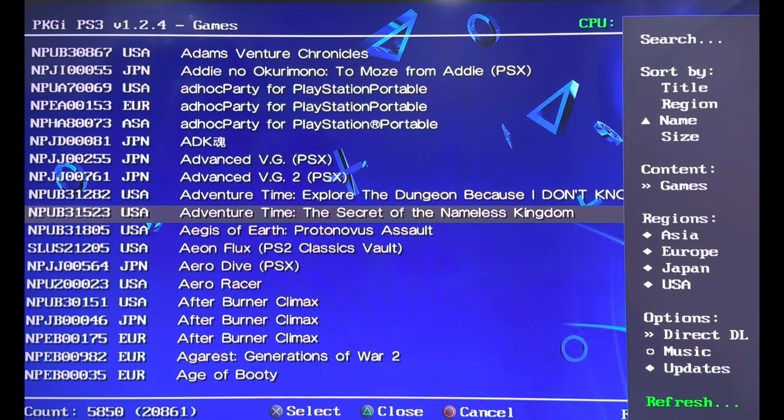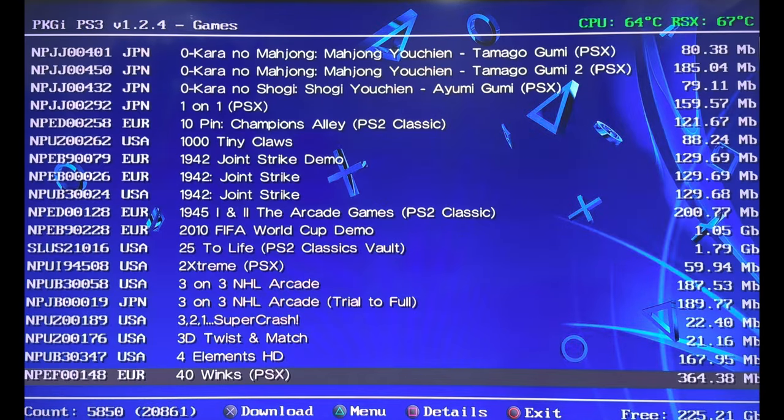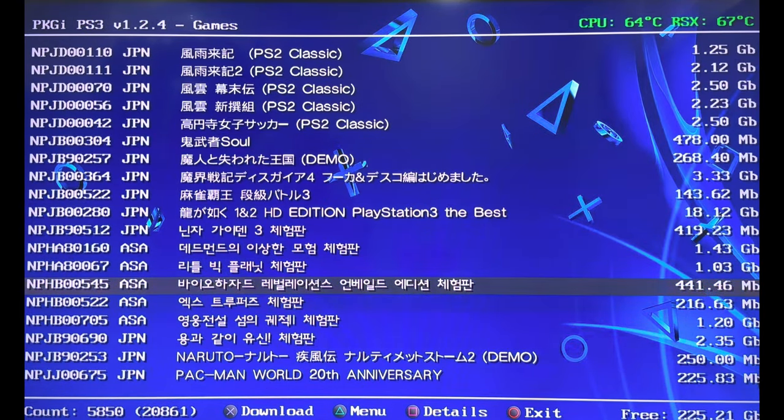If you want to know how to jailbreak your PlayStation 3, I have a video for that — links in the description. So right after installation of this application, you just need to refresh the title list. It's going to refresh the database and the list of games, and everything is just going to show up.